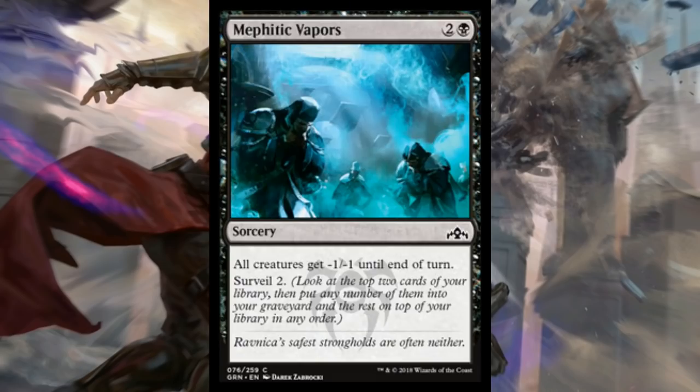Let's check out Mephitic Vapors. This is three mana — two and a black — for a sorcery. All creatures get minus one minus one till end of turn, and you Surveil 2. This might actually be very, very good out of the sideboard at your sealed event. Remember, any card you don't play in your main deck is in your sideboard in sealed. So games two or three you could pop this right in if you come up against tokens-based decks. There are an awful lot of cards in this format, especially in green and white, that make 1/1 guys — usually with lifelink — and even Legion Warboss makes 1/1 tokens. We already covered a card today that makes 1/1 tokens, so Mephitic Vapors may actually be a very important sideboard piece in both draft and sealed against those decks.